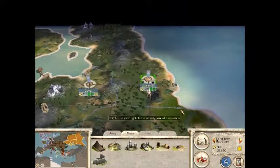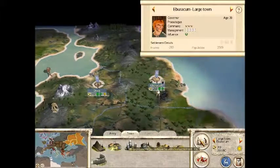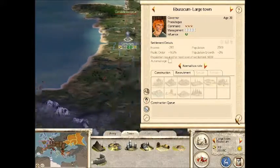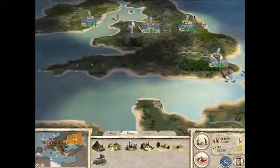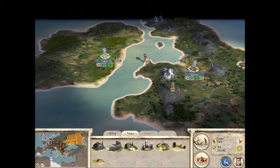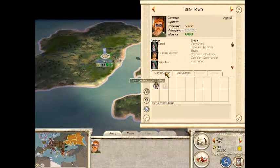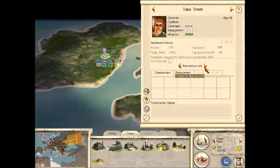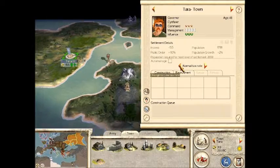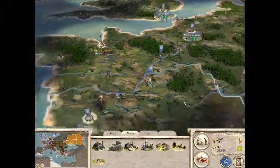Building there, building there. Yeah, we can start building stuff here so next turn we'll definitely build something over there, hundred percent. Let's put a low tax rate here - actually no, my god. Nothing's pleasing you.